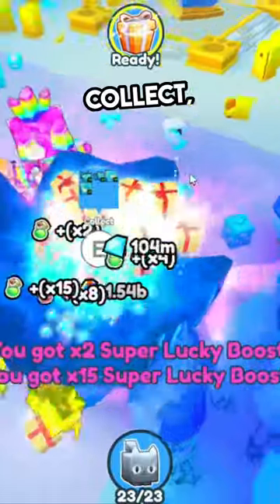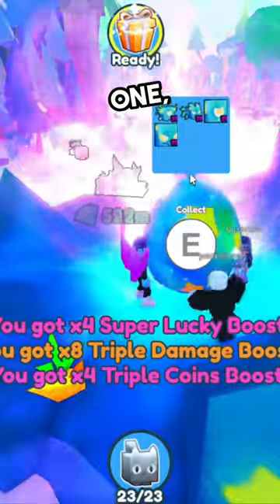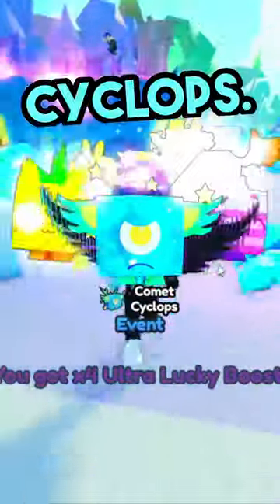Let's go ahead and collect all of our stuff right here. Then we can collect the egg — three, two, one — collect the egg! Let's see what are we gonna get? Are we getting anything? Oh, we didn't get anything — we literally got the comet cyclops.